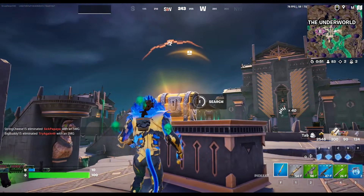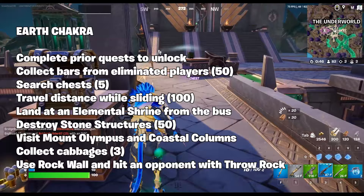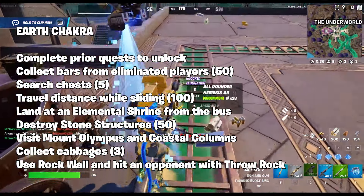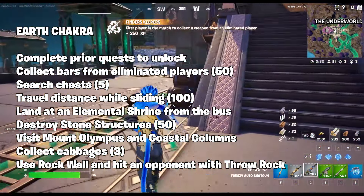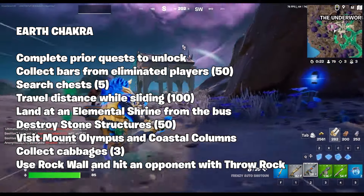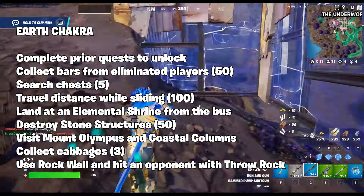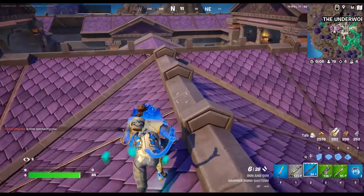The earth chakra subsection has the following quests, none of which can be unlocked until you complete at least six challenges from the water chakra section: collect bars from eliminated players, 50 bars; search five chests; travel 100 distance while sliding; land at an elemental shrine from the bus. There will be new elemental shrines scattered across the map — one for fire, one for earth, and one for water. Destroy 50 stone structures; visit Mount Olympus and Coastal Columns; collect three cabbages; and use a rock wall and hit an opponent with throw rock — this will be another mythic they're adding specifically for the earth element. There are also more discovery quests you can do in place of these challenges.